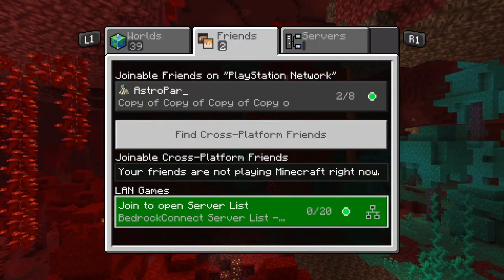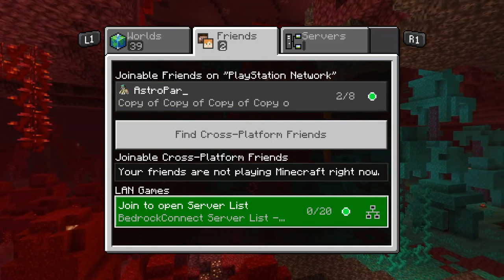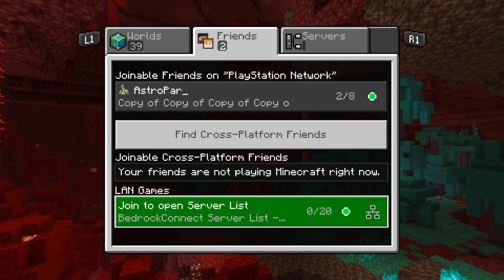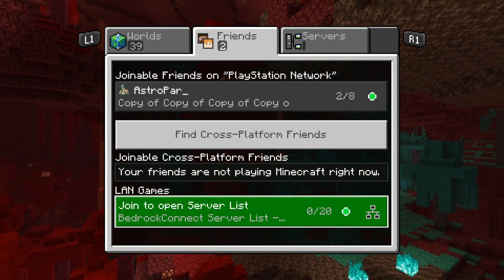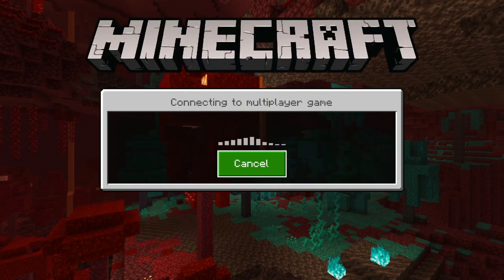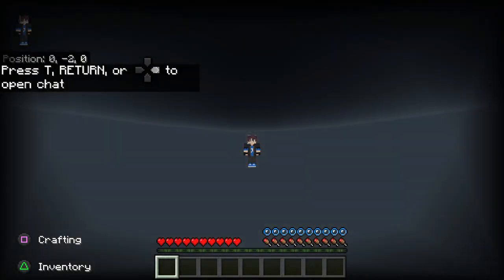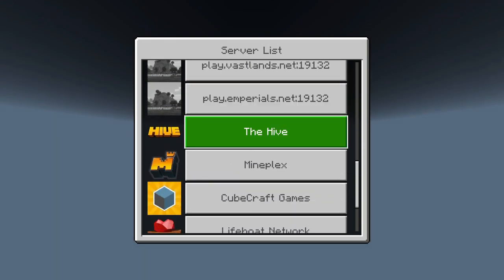First things first, what we're going to do is make sure our MIME Proxy app on our Android phone is working. If you don't know how to join servers, I did make a video on it a week ago or so — go and watch those two videos then come back. But make sure this is all sorted. What you're going to do is click on that, make sure it connects to the server. We're going to use the Hive minigames as the example to show you how to join your friends, and then if you're unsure how to do it on other servers, I will show it on Mineplex as well.